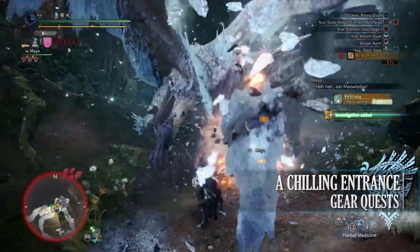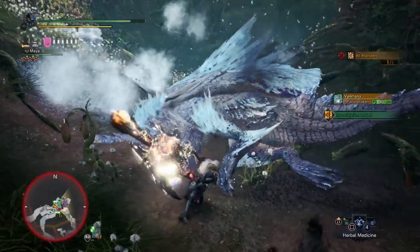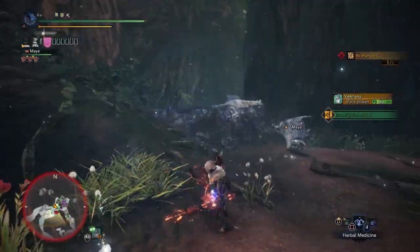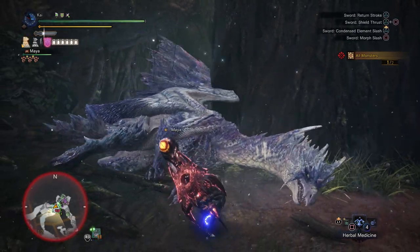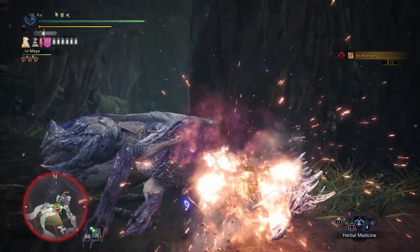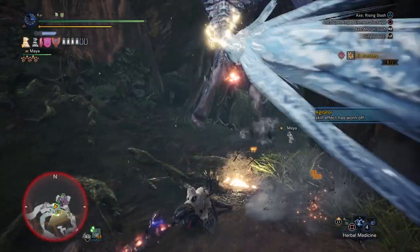Next and new is A Chilling Entrance, a 5-star Master Rank quest requiring Master Rank 20 or higher. This has players taking on a Black Veil Vaal Hazak and Veil Kana in the Ancient Forest. For completing this quest you'll potentially be rewarded with Sealed Dragoncloth, which can be used to craft the Sealed Dragoncloth Alpha headpiece — an incredibly cool-looking armor piece that is pretty much a gigantic anime scarf. It comes with the Resentment skill and two Tier 4 Dual Sockets.